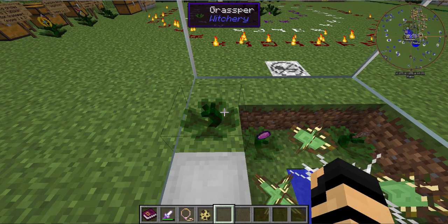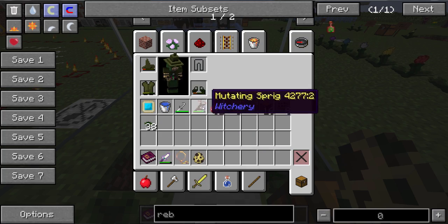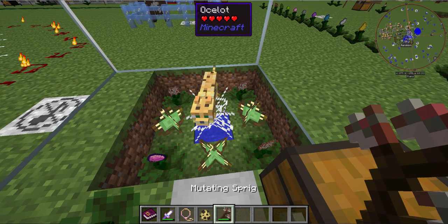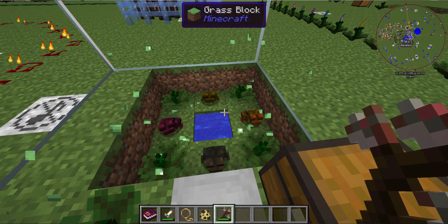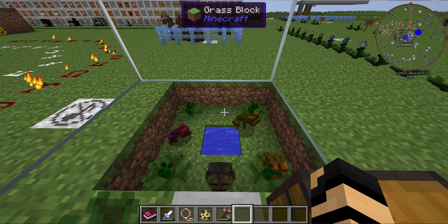What you'll need to do after that is take an ocelot — this is going to be the tricky part — or you could do a cat, it will actually work too. You get that in there, and then you use the mutating spray, and you get yourself some toads.